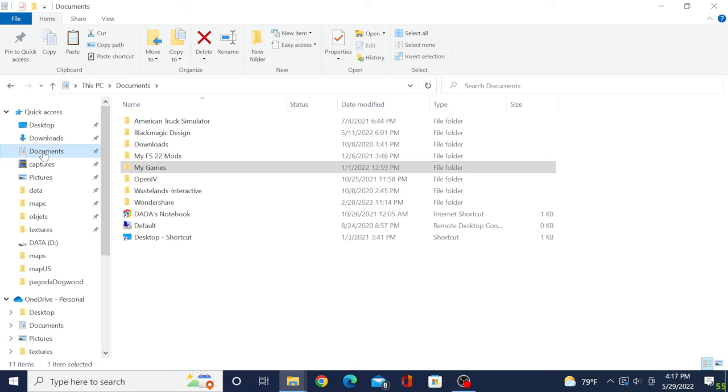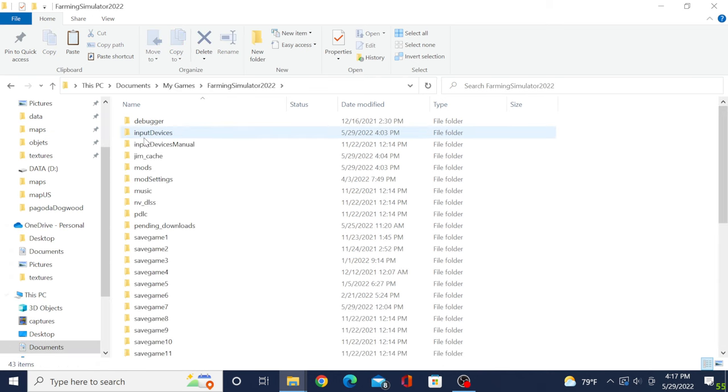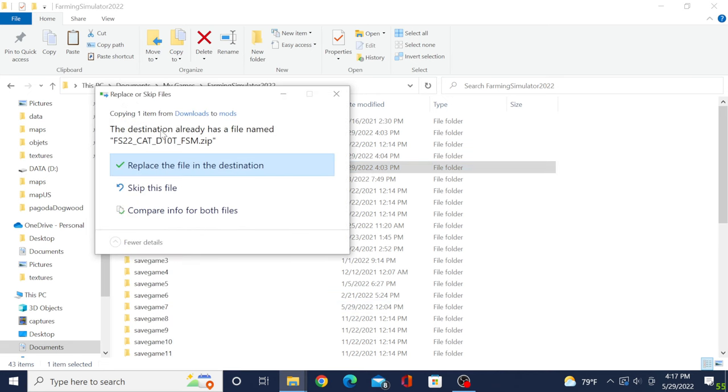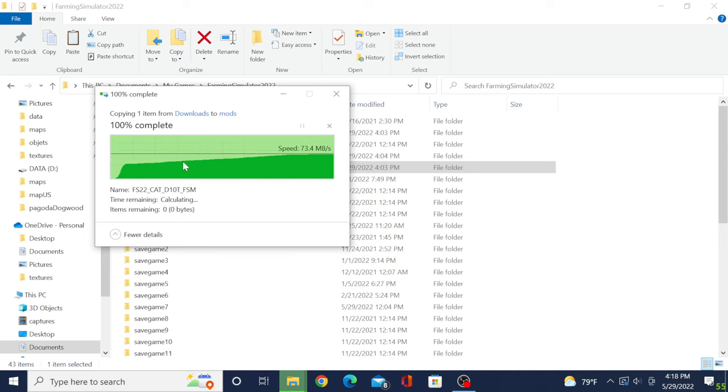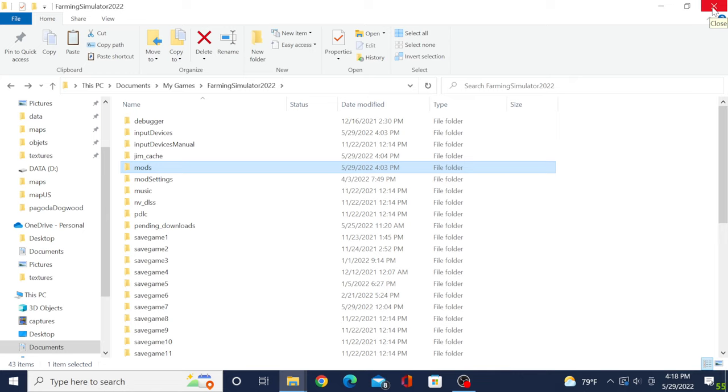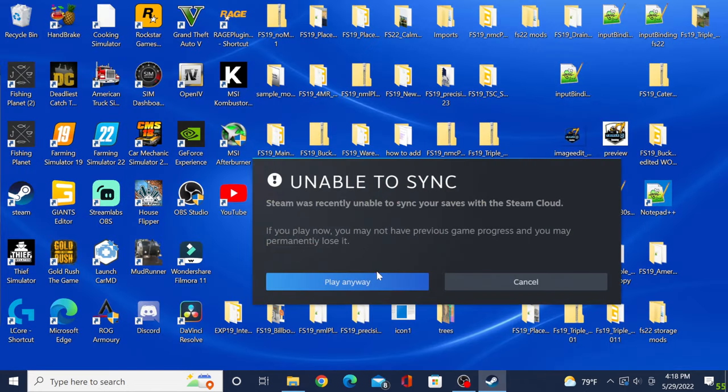Now find where your game's at. Mine's under Documents > My Games > Farm Sim 22 > Mods — I got my game from Steam. All you're going to do is right-click in that folder and hit Paste. I already have it there so it's asking me if I want to replace it — hit Yes. And for the most part, it's that easy guys. Exit out of that and fire the game back up.